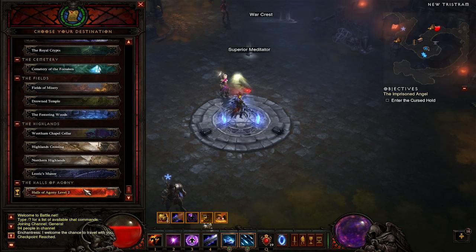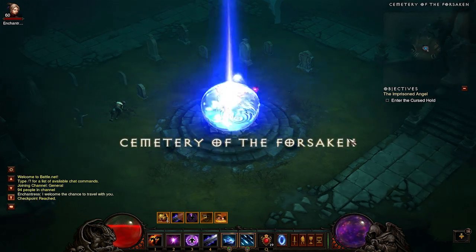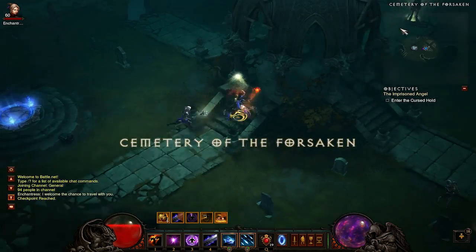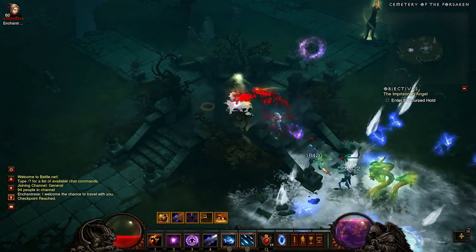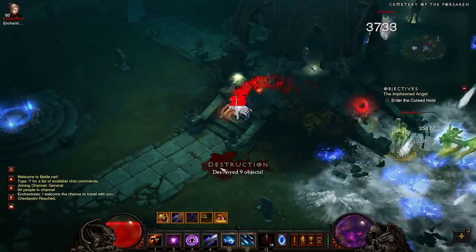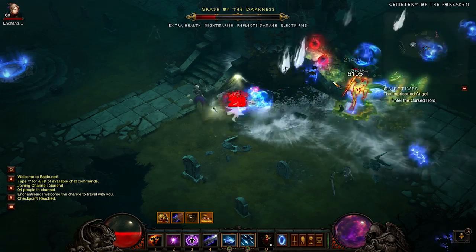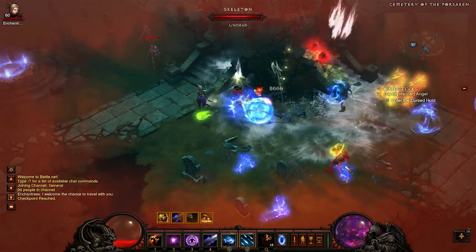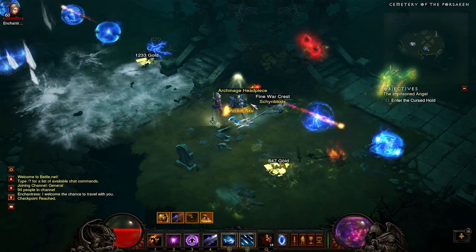The next area to head to is the Cemetery of the Forsaken — a very nice farming area once you have your 5 stacks. Head in and look around the actual cemetery before heading into the crypts, because there's a rare pack that can spawn here. From my experience it spawns about 50% of the time, if not more — it's usually there. Once that's cleared, start heading into the crypts.